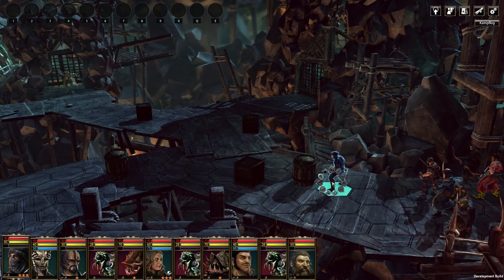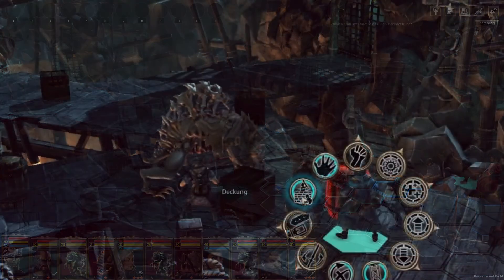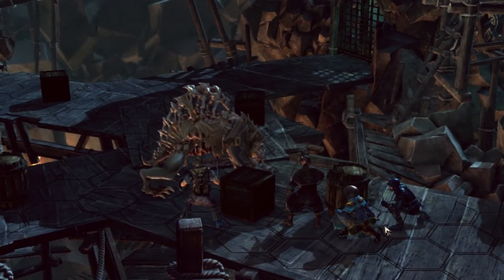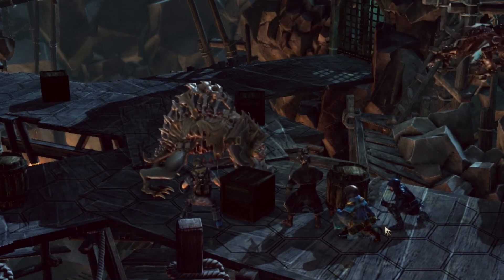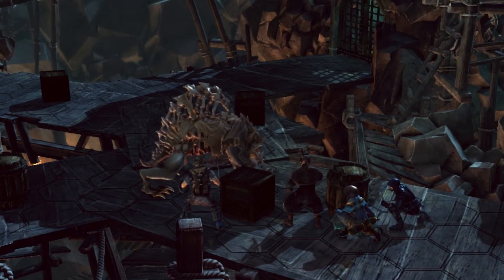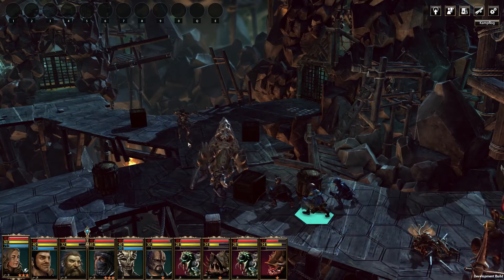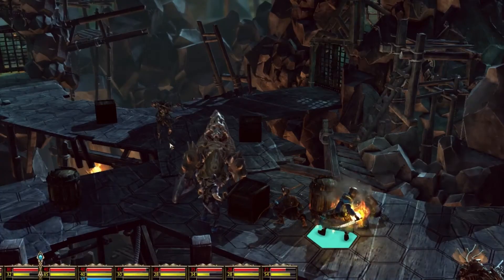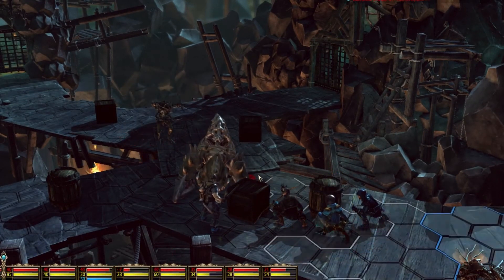Taking cover is another new feature. Instead of just standing around, units can now change into a cover mode, reducing hit chances for opposing ranged fighters. This works better if the unit is adjacent to an object that actually provides cover, like a crate. Taking cover or leaving cover each costs one action, but even from cover attacks are still possible. At the end of a round the unit will automatically get back into cover again.